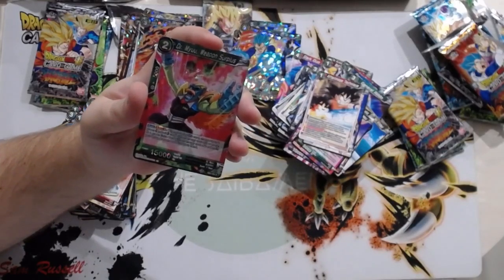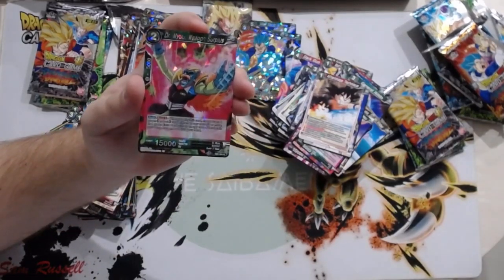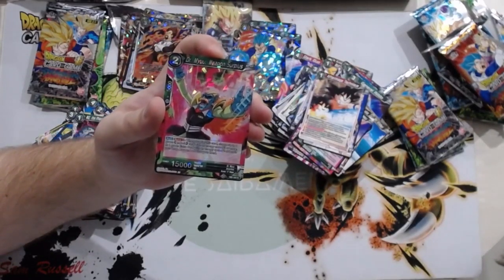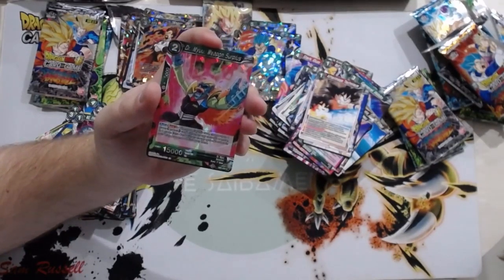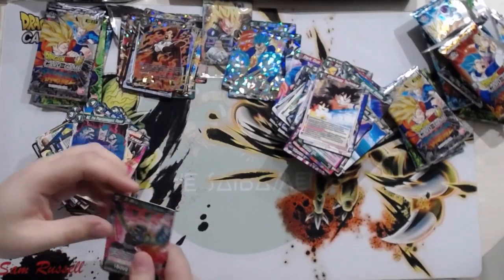Dr. Myuu — Weapon Surplus. Auto Burst three. When you play this card, choose up to one green Android card with an energy cost of three or more, or one green extra card with an energy cost of two or less in your drop area, and add it to your hand. Retrieving extra cards from your drop area is not very common, and more Android support is always good. Annoying that he's not an Android himself — they could have made it Dr. Gero — but still a decent card to look out for.